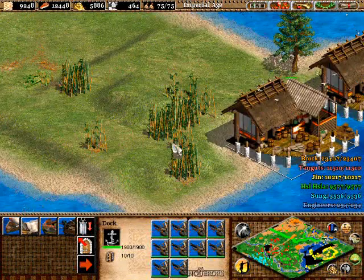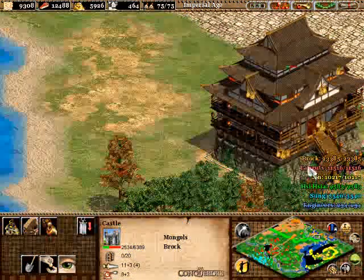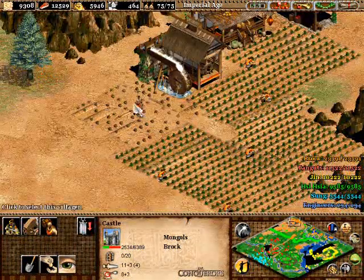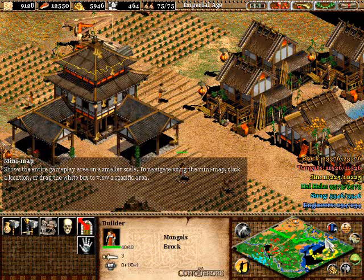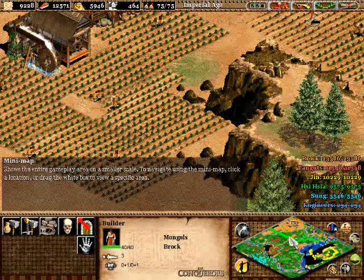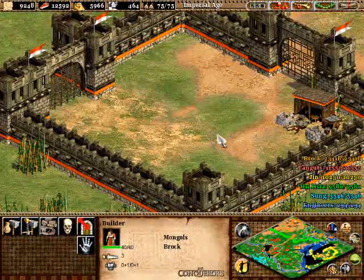Alright, good stuff is going on. We just took down Jin's wonder, and of course the farms are making a guest appearance once again, getting all up in my grill saying I gotta rebuild them. Anyways, let's go through what I did while you guys were gone.